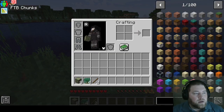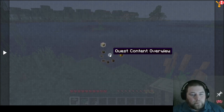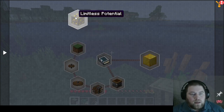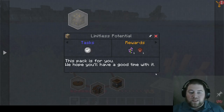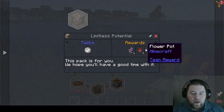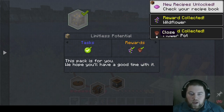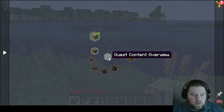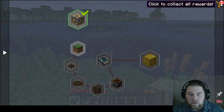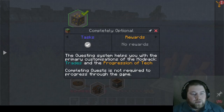What is the plan here anyway? Oh, a quest right there — 'Limitless Potential.' This pack is for you, we hope you'll have a good time with it. It'll give me a wildflower and a pot. Let's collect all rewards. Auto-pin. The questing system helps you with the primary customizations of the mod pack: trades and the progression of tech. Completing quests is not required to progress through the game.